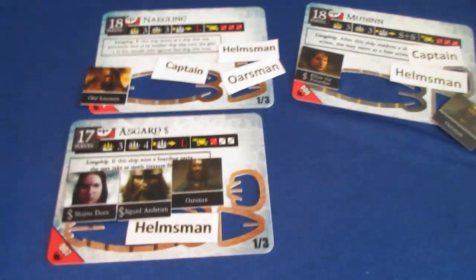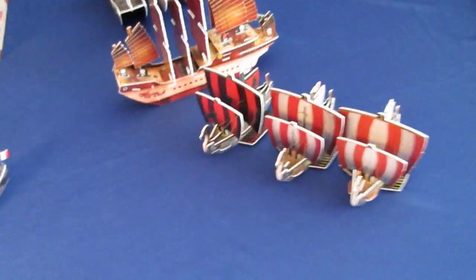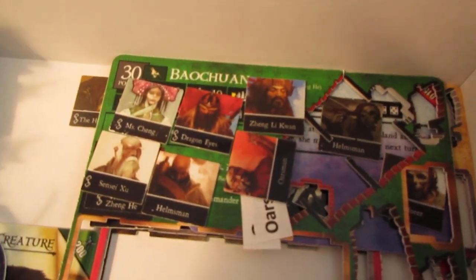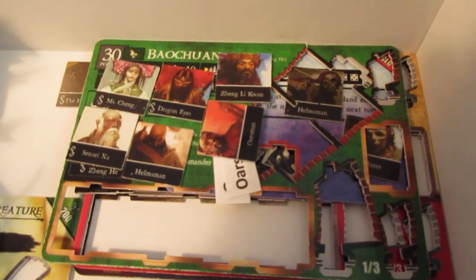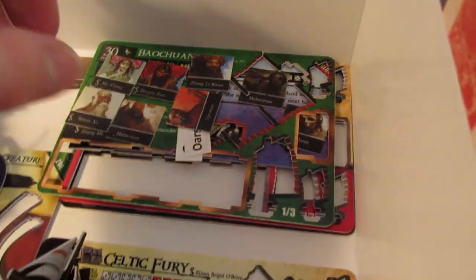Vikings are looking good. That fleet might struggle to get gold, but the Baochuan has Dragon Eyes aboard, so that might be one way for them to get gold — and of course as a treasure ship, the Baochuan is their main hope to win the game. She is the focus of the fleet, but then you've got three powerful longships backing her up, so hopefully that'll work well.